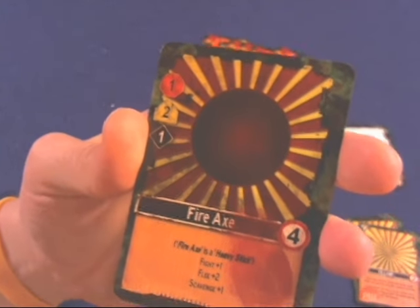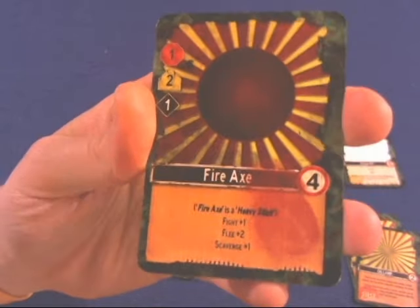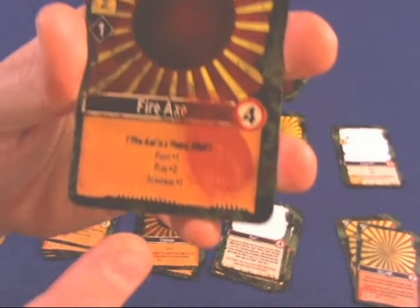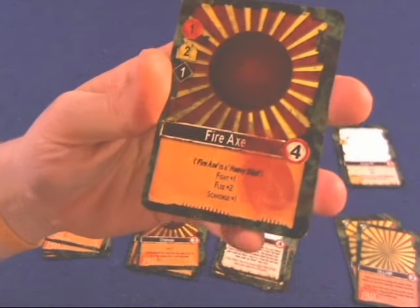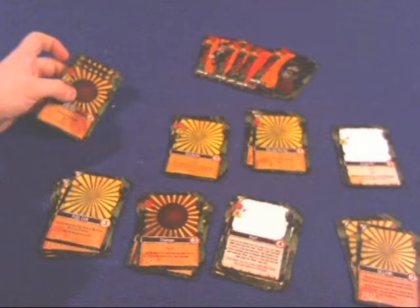Going left to right through all the cards: first we have the Fire Axe. The Fire Axe is like a heavy stick except way better — a heavy stick only had a fight of one, but this one has a fight of one, a flee of two, and a scavenge of one. It's a very versatile and useful card, but it is going to cost you a good deal more.